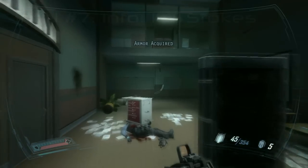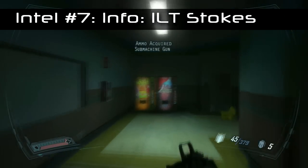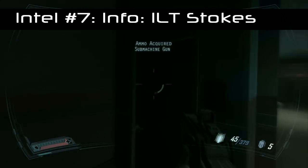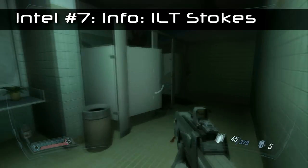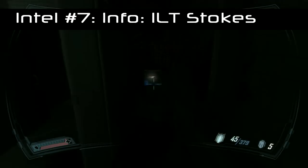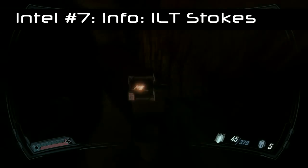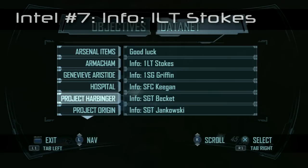Intel number seven: you're going to have a firefight in this location. You want to jump down and go into the bathroom here, and in the end cubicle on the left is Intel number seven. This is information about First Lieutenant Stalks. There's also a lot of weird stuff going on in this bathroom, so you don't want to stay for too long.